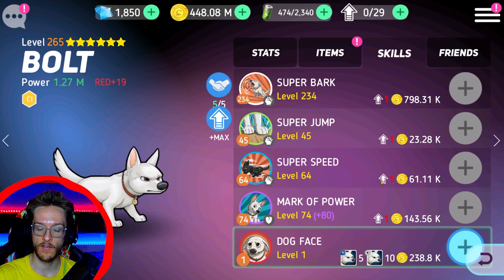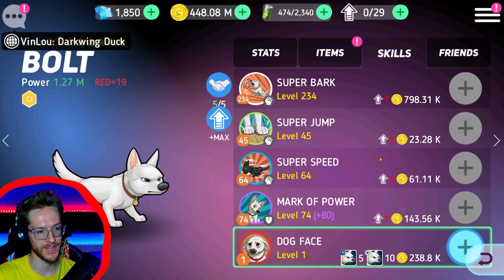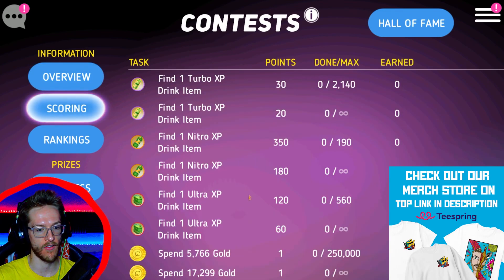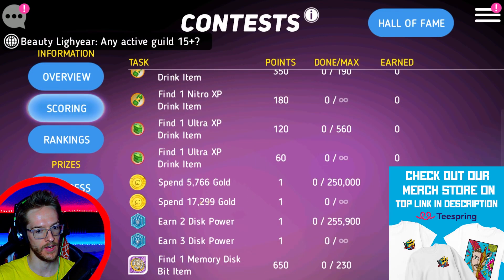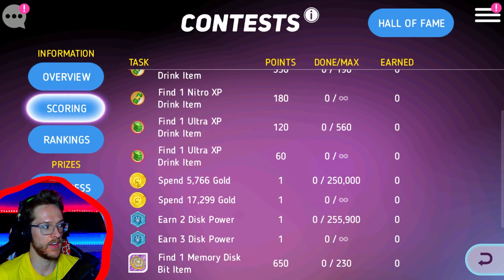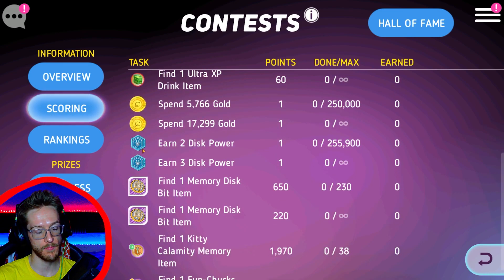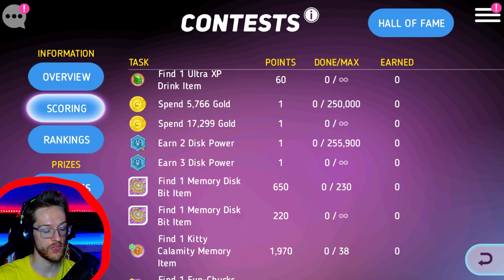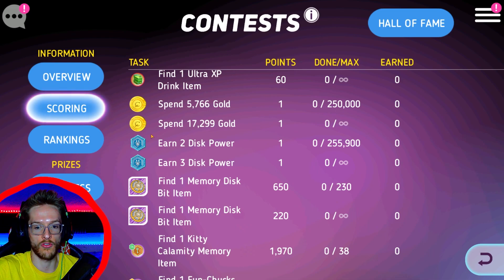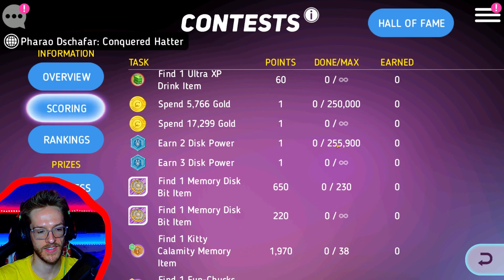I'm going to go over this next week. Hopefully by next Thursday I should have all of Bolt's skills maxed out, and a very hefty chunk done in the contest on spending gold. Easy. Do the port, just play the game. Maybe prioritise upgrading one character if you're a gold hoarder. Earn disc power — play some friendship missions, get loads of missions going in your mission hub, and you'll just passively get that through the week. You'll easily max that out, no trouble.